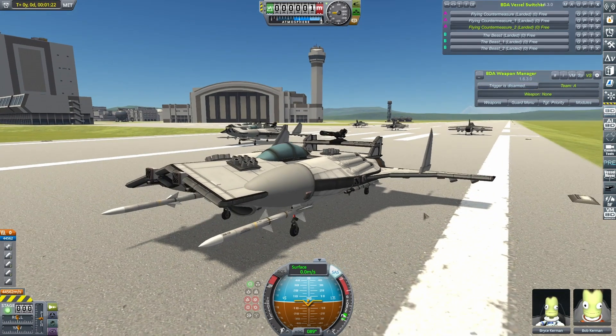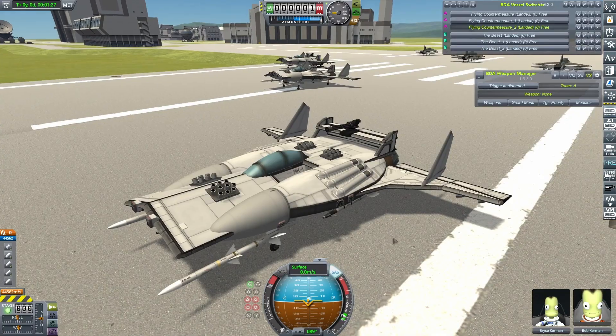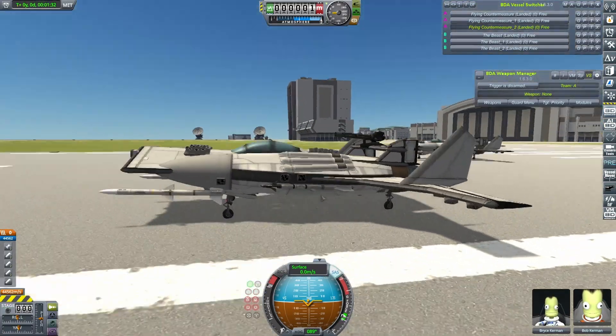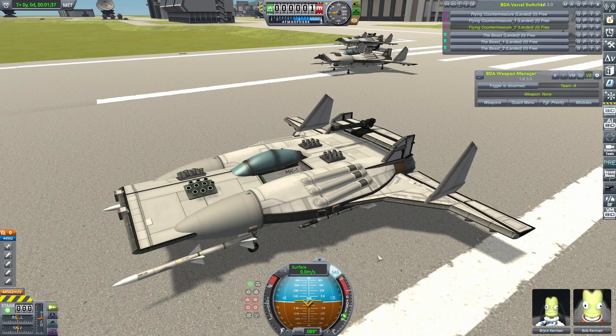Both of these craft are by Nobody — not literally nobody, well, you get what I'm going on about. This one is the Flying Countermeasure. It is capable of evading your missiles and destroying my frame rate. It has a ridiculous amount of countermeasures. It has this turret. It has these smoke dispensers.